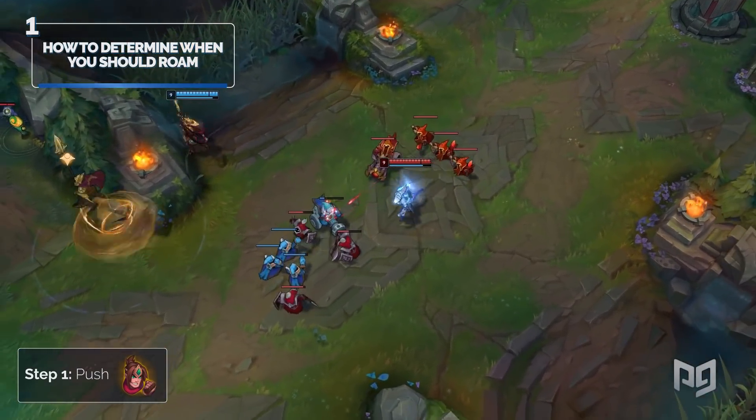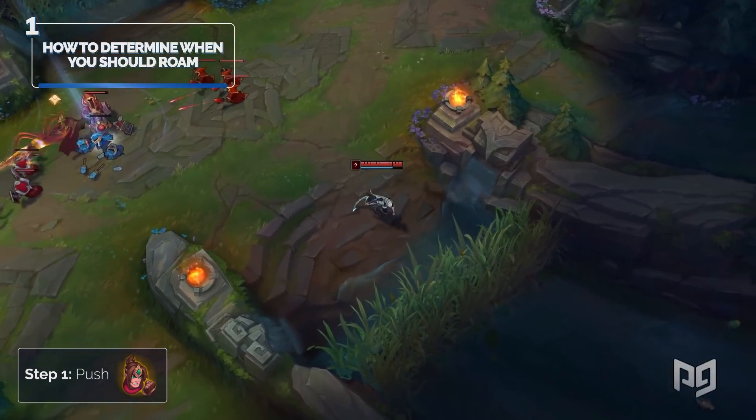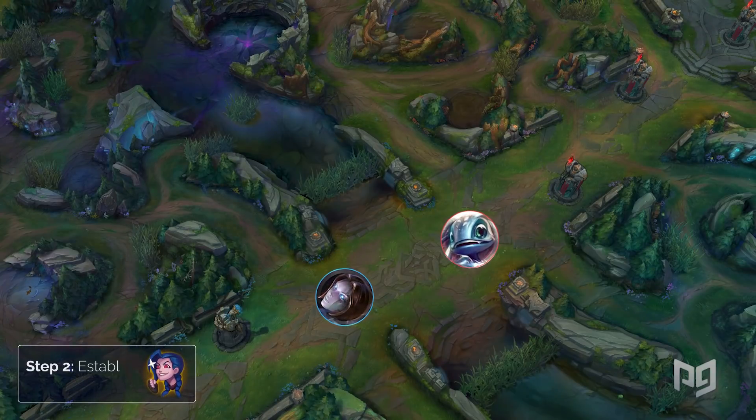You push out mid. This will either be through champion difference, if you have a lot of wave clear, or skill difference, if you have lane pressure in the 1v1. Step two: establish vision control. Place a control ward in one of the mid lane brushes, preferably the side you plan on roaming to.